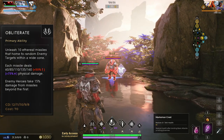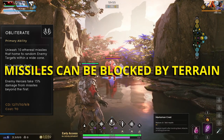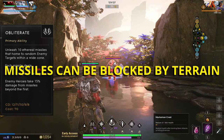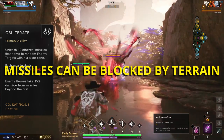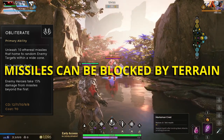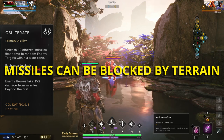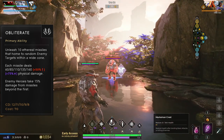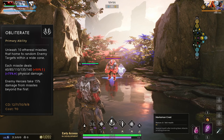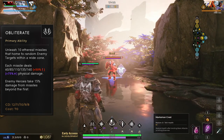Revenant's Q is Obliterate. Revenant fires 10 ethereal missiles that will home in on random enemy targets in a wide cone in front of himself. These missiles deal physical damage, but scale off of both physical and magical power. Enemies will only take 15% damage from any missiles beyond the first one that lands. This ability is great for finishing off enemies, clearing waves, and dealing damage while you reload. You can use this ability mid-reload animation to maximize your damage output.